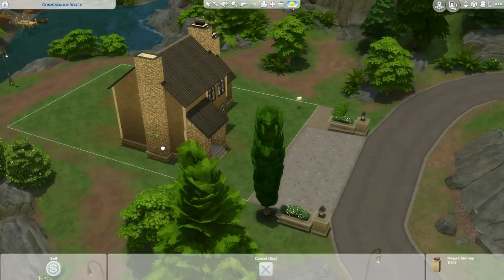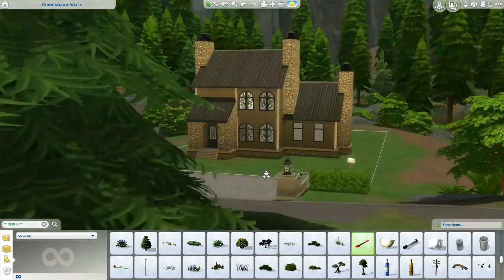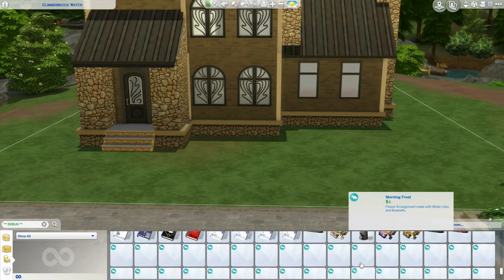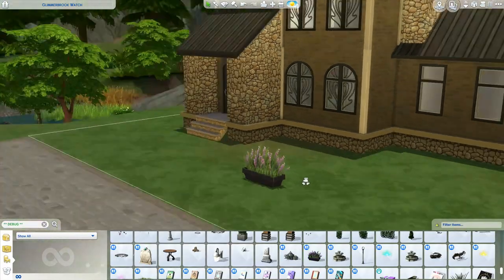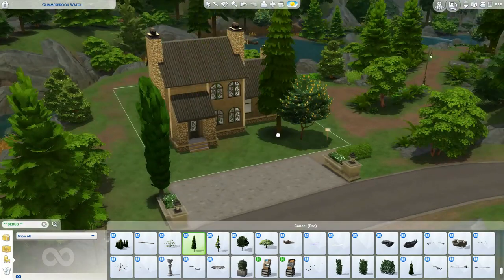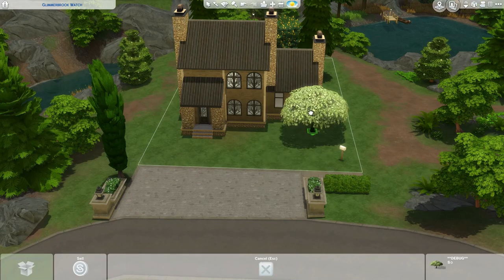I know it's not very big and some people have complained about that, but we get two worlds — the portal that leads into the Realm of Magic and then Glimmer Brook. I can already tell I'm going to be building a lot of houses in Glimmer Brook even though it's kind of tucked away and secluded for the supernatural Sims. I really like the scenery and how lush it is, so I've been having a lot of fun building here.